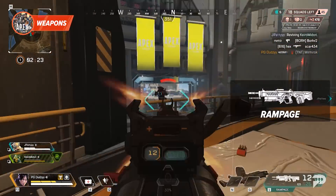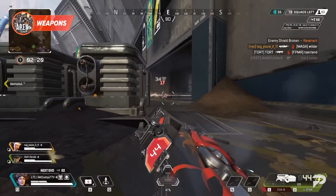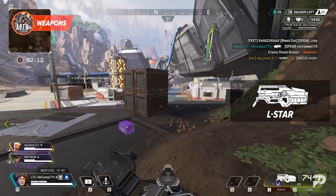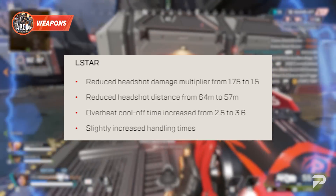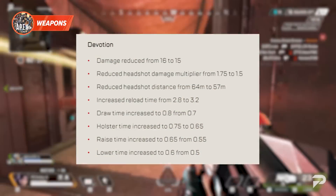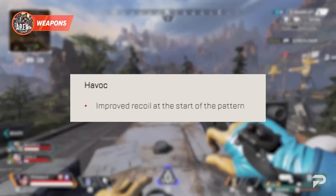The Rampage's reload time is increased by 0.5 seconds while slightly increasing its handling speed. For energy weapons, the L-Star takes hits across headshot damage multiplier, headshot distance, overhead cool-off time, and handling time. The Devotion gets the same treatment plus additional nerfs to draw, handling, raise, and lower time. At least the Havoc gets an improved recoil pattern.